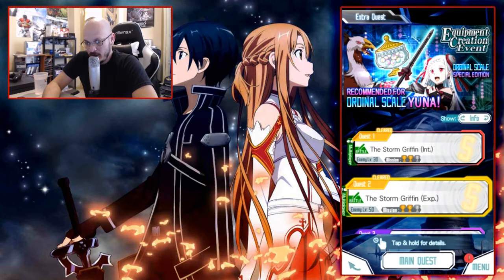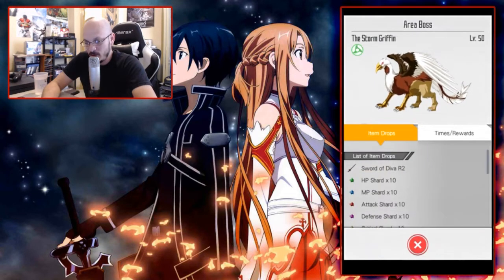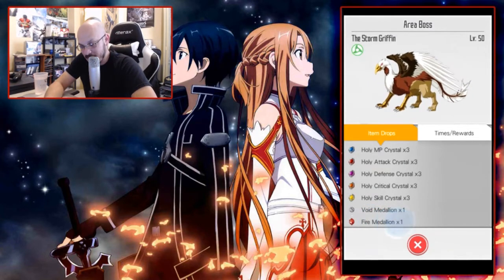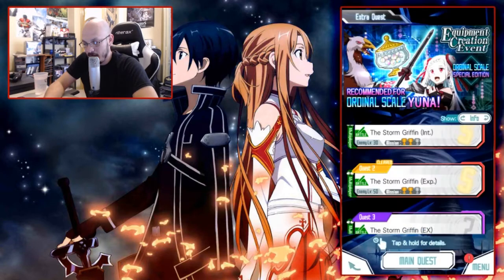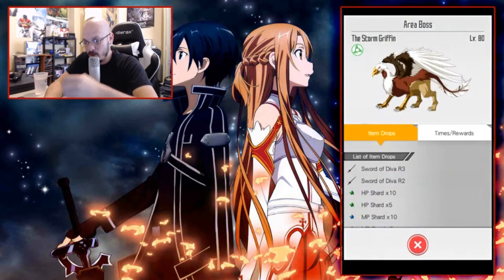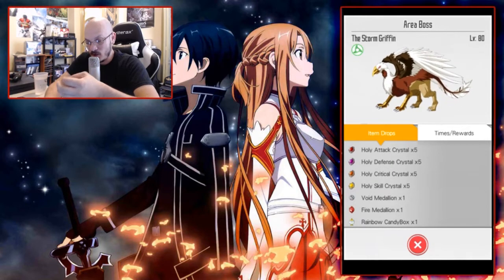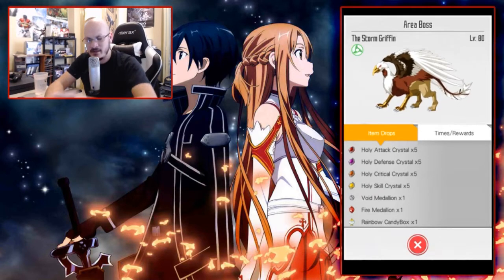You go ahead and click and hold on each quest to see the drops. This rank also has a chance to drop Fire Medallions, which you use to improve other characters. And Quest 3 will drop more stuff — Quest 3 can drop Sword of D.Va R3 as well as R2s, and it can drop Rainbow Candy Boxes, which is another item you would use to improve Yuna and other characters — I believe it's an accessory.